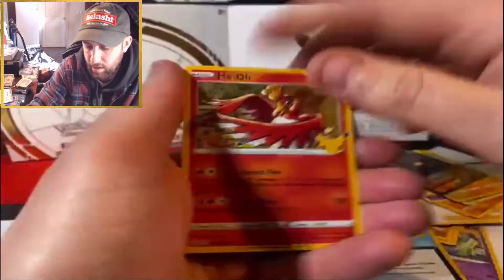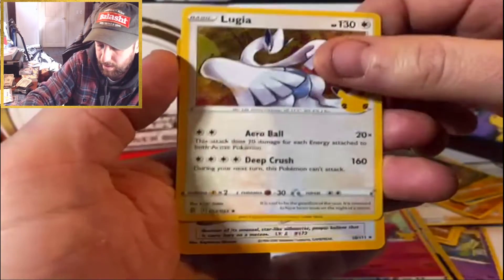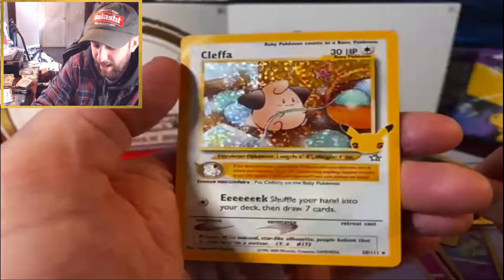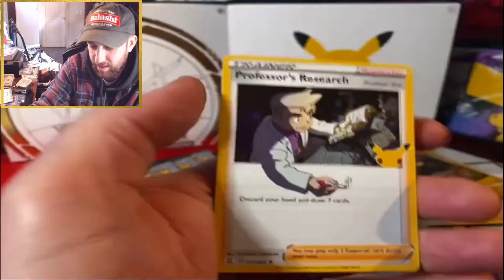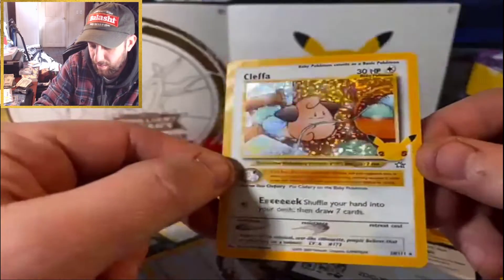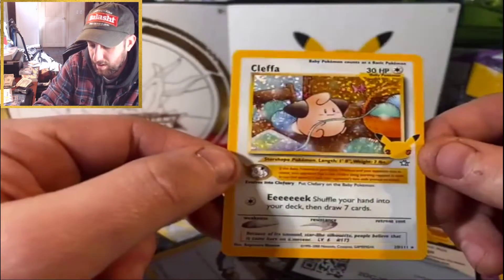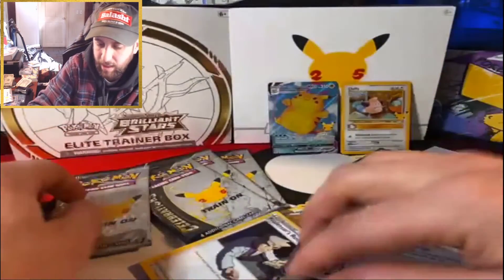Pack number two — these go quick, there's only like four cards in here. Ho-Oh, Lugia — it's a throwback — and a Kleffa. Very happy to pull a throwback card, but I do have the Kleffa already, so I'm a little disappointed. Professor's Research on the back — very cool though. I keep calling it throwback; I forget what they're officially calling it — anniversary set, whatever. So we got a Kleffa.